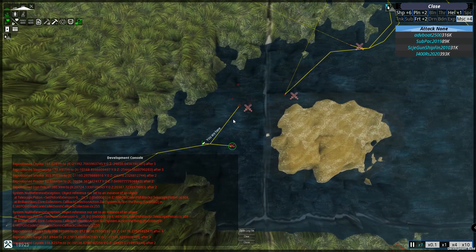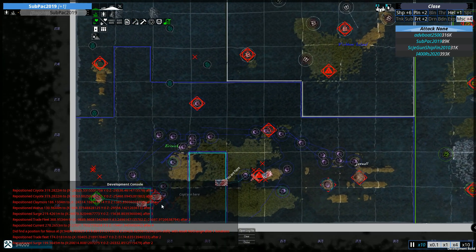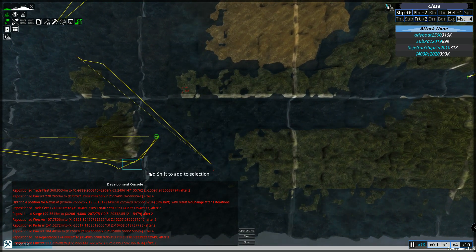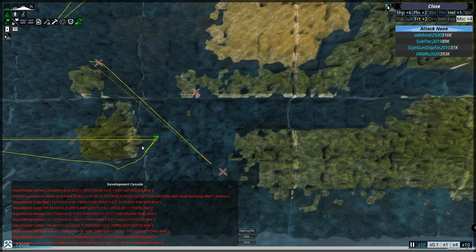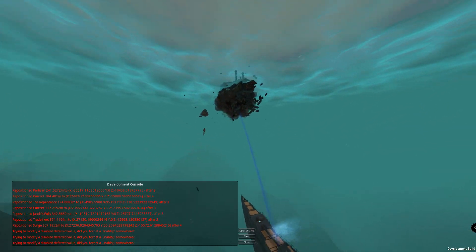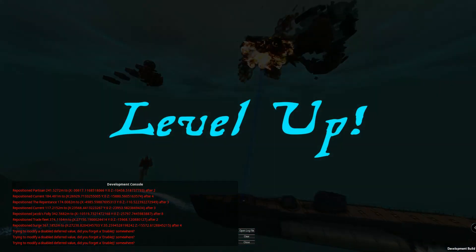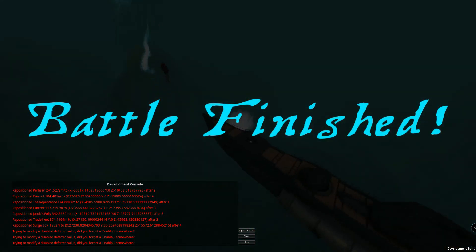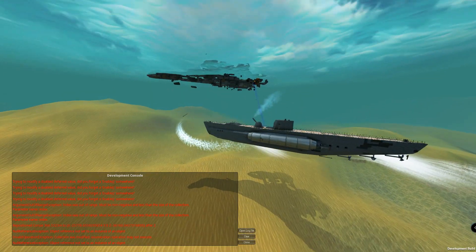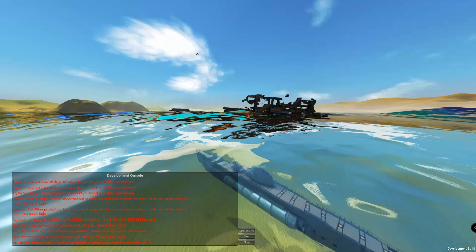We've also got a surprise attack from these guys over here — wow, they're all coming down, they want blood, they want this tile. We're not going to let them have it. I've got this guy set up on patrol but we can definitely use him to defend this area as well. Excellent — and that is revenge for one of my submarines hitting the land and being an absolute nuisance.